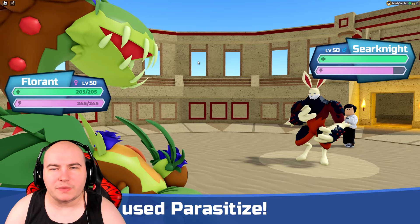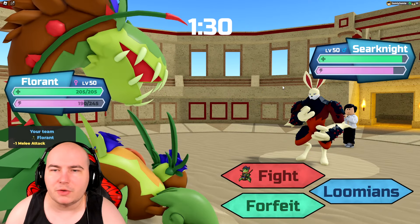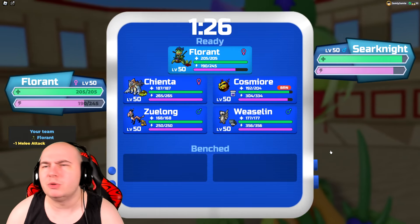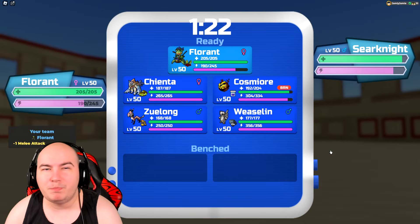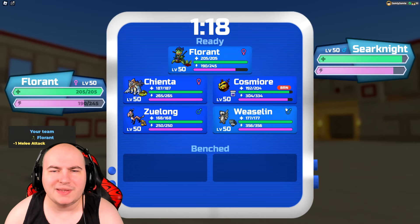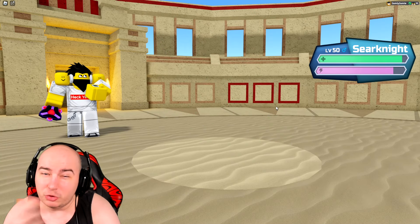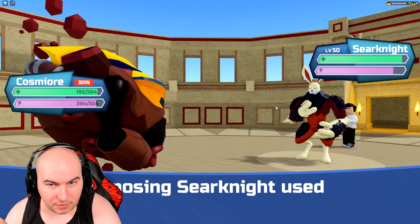This will probably do like 5 to 10 damage because of power jaws — practically no damage. Good to know they don't have health hemlocks; could be milkshake, heavy armor, a shield, or a pearl. We could go back into Cosmere — I don't think the Seerknight should be hitting me too hard since I think it's a very tanky one.